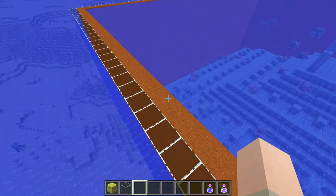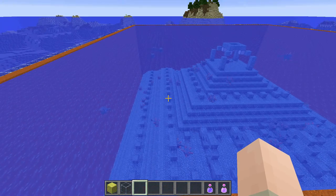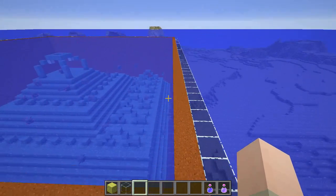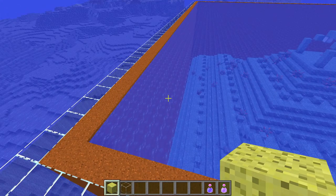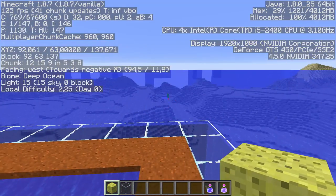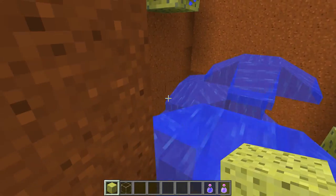Next, we need to get rid of the water on the inside. After trying various techniques, I found the best method is using sponges with temporary walls. Cut off a five-by-five area, then check your F3 coordinates for west and east orientation. Place one sponge to the west and one to the east, then go down three blocks and repeat. This pattern efficiently removes all the water in that section.